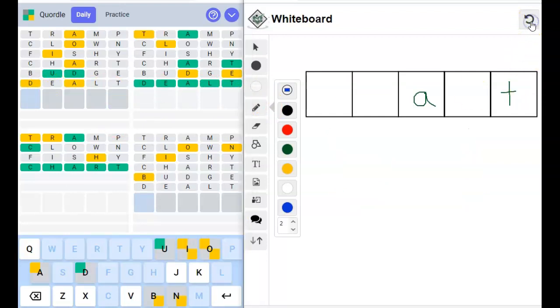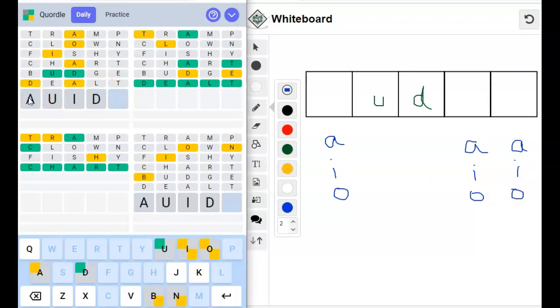Now let's check out what this one might be. This one doesn't have anything placed yet. That is scaring me. So U, D, and then we know there's an A. Is it 'audio'? I see an I and an O. I think it's 'audio'. We know there's an A, we know there's an I, and we know there's an O. I can't think of anything else that would be besides 'audio'. Audio. There we go. I think it has to be. Yep, okay.